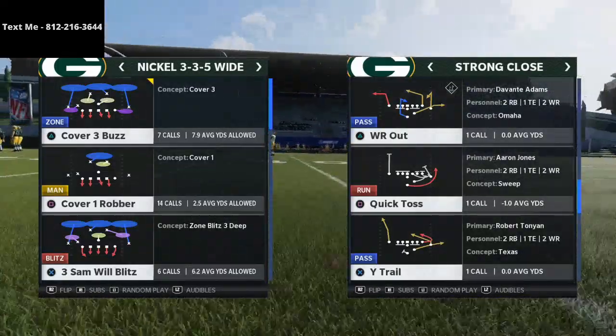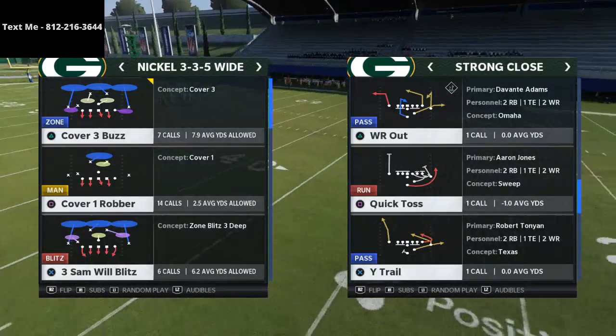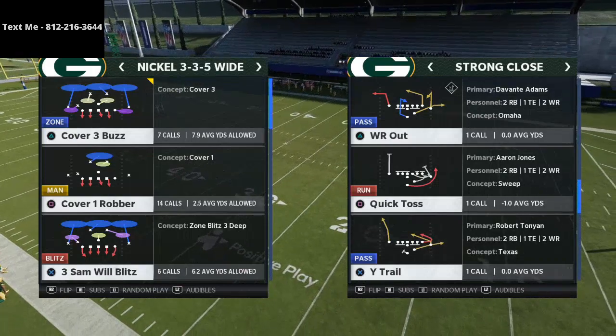In today's Madden 21 quick tip, we're going to show you the best Cover 3 beater in Madden 21. It comes from the West Coast playbook, the Strong Close formation. We're going to jump right into it.